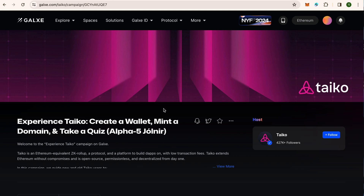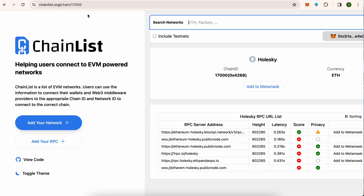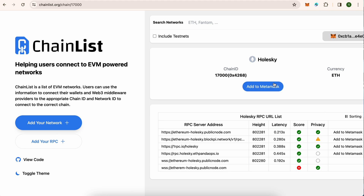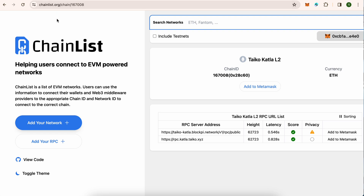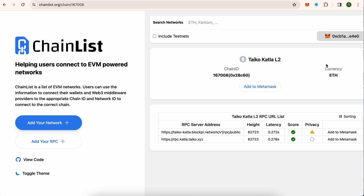We will do all those tasks. First of all, I will paste these links in the description. We need to add the Holeski chain and Tyco Catla L2 chain. So we need to click on the links I have added. First you need to go here, connect the wallet, and add to MetaMask — it will ask permission and it will be added. Since I have already added it, it did not ask me permission. Next we will go to Catla — same, add to MetaMask, switch to network, and approve it.